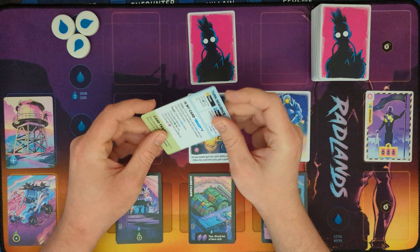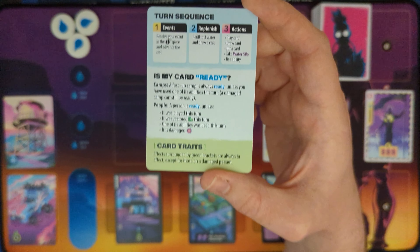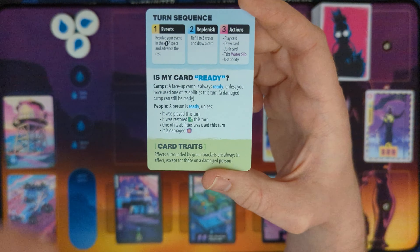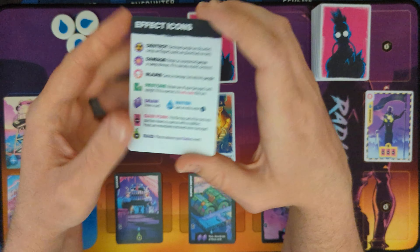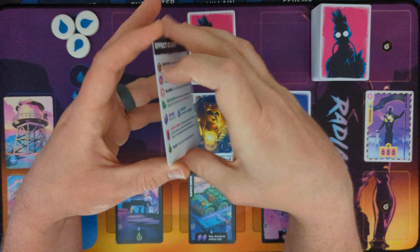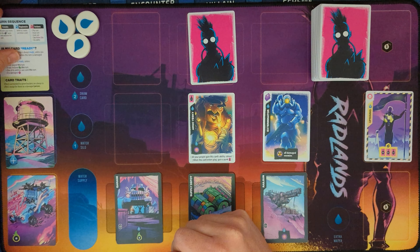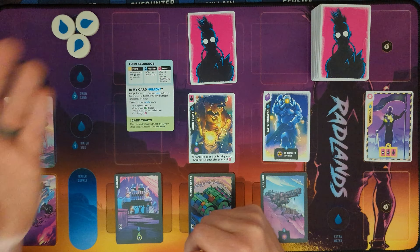Luckily in the game, they give you this really handy card that tells you what you can do during your turn, the events and the order that things should go, and what all the areas of a card mean. On the flip side, it shows what all the symbols on the different cards mean. This is really handy to have next to you on the board, just so you know how your turn works.